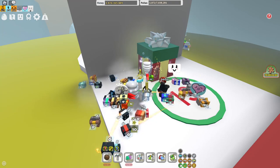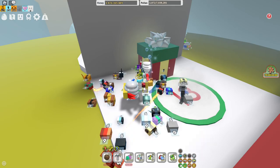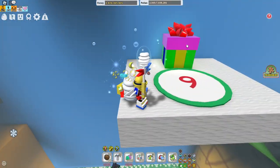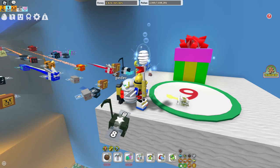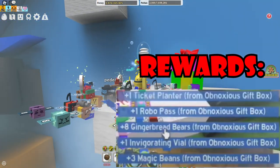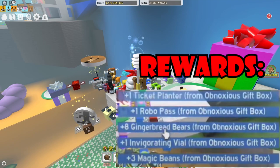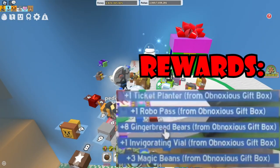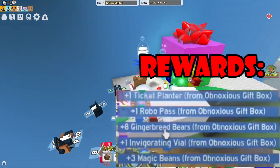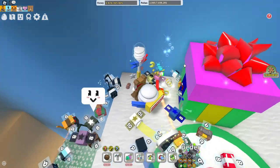This next box I almost missed — it's the obnoxious gift box. It gives you three magic pins, one purple potion, one toy drum, one tropical drink, one ticket planter, one robo pass, gingerbread bears, and bunch of other stuff if you're lucky enough. I still think the mythical box is the best one so far.